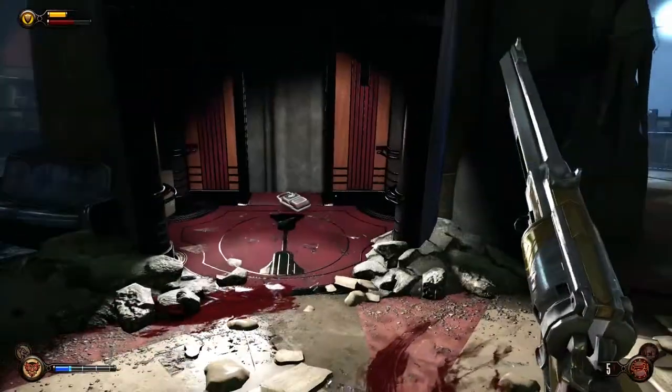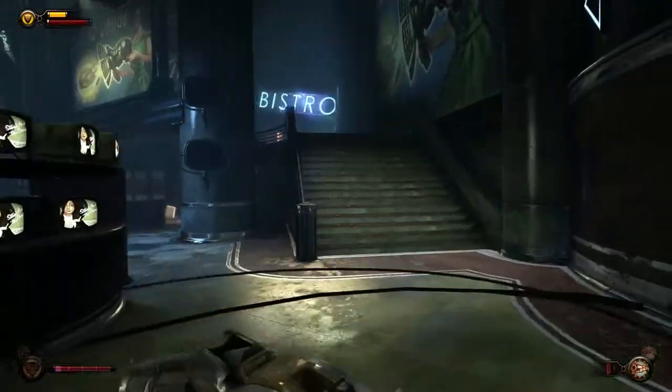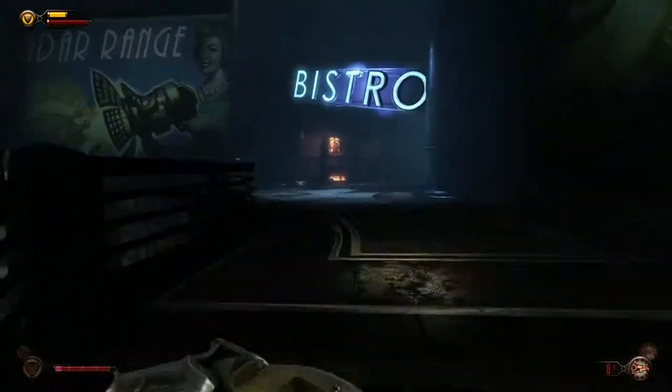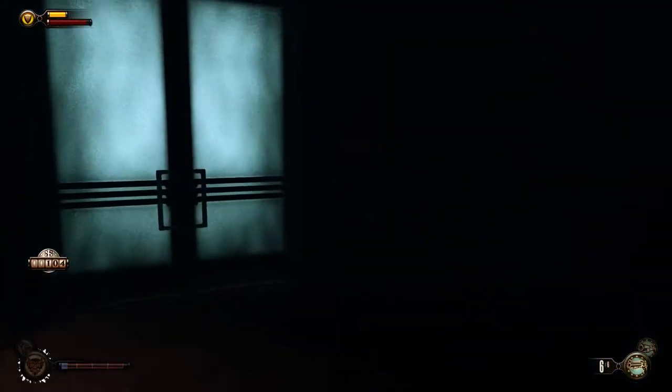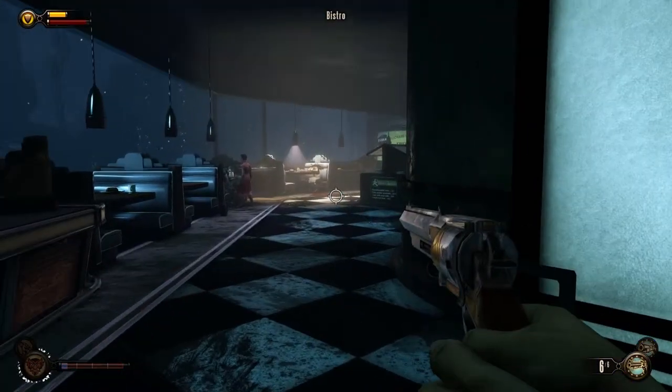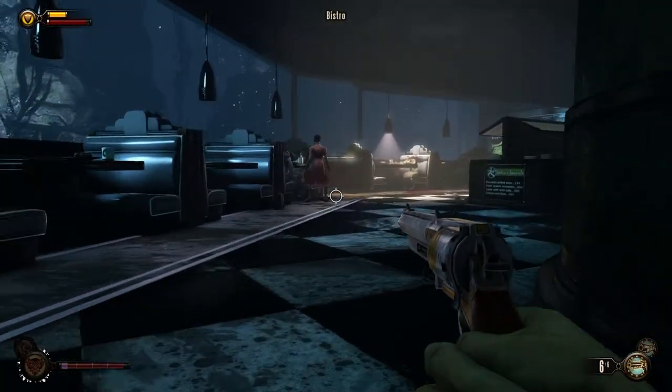Right here — there's the audio log. Now next thing you're going to be doing is heading up into the Bistro. This is in the same room as you found the audio log — it's just right up to the left, you'll see some stairs. You actually probably could see it in the last little fight scene.